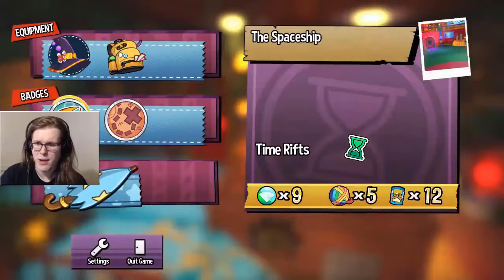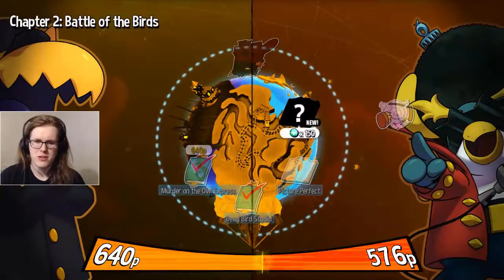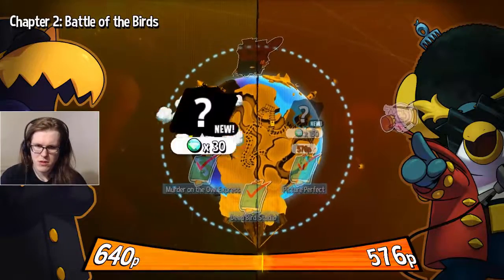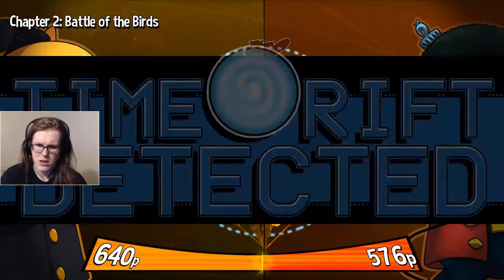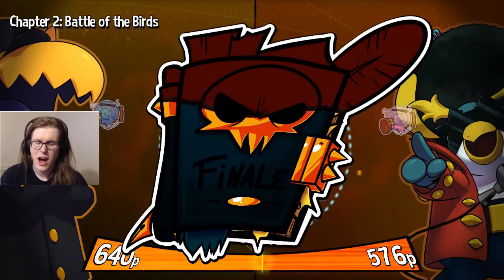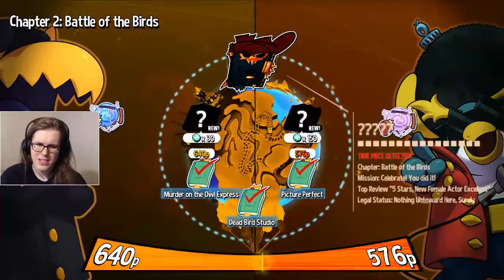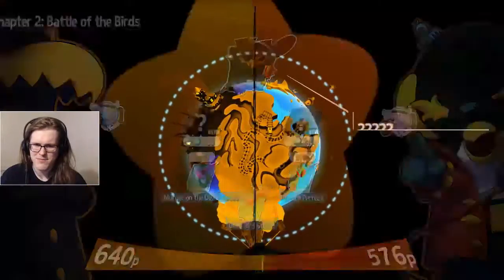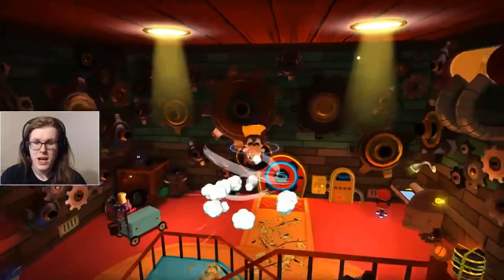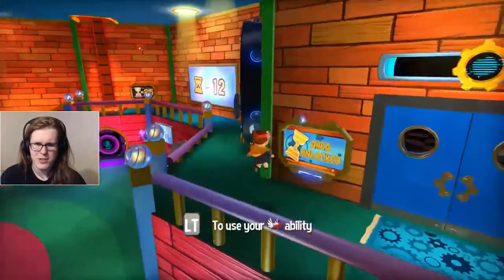There are better badges to usually have. For example, the Fast Hatter badge. But since we're already over here, we'll go do one from the Battle of the Birds. And there was a Time Rift detected. Unfortunately, because we bought that badge, we can actually afford neither of these. There goes going to the Battle of the Birds. In that case, as much as I'd love to do the Battle of the Birds, I can't.